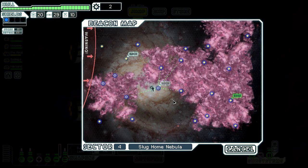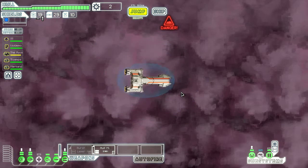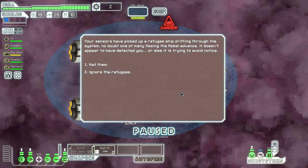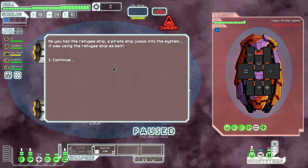Alright, this might be a really quick one today. Next one. Your sensors have picked up a refugee ship drifting through the system — no doubt one of many fleeing the rebel advance. It doesn't appear to have detected you, or else it's trying to avoid notice. Let's hail them. And we have to fight them. Alright, let's do this.